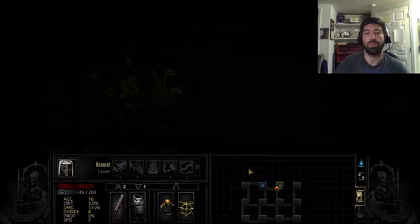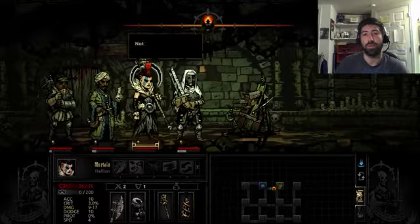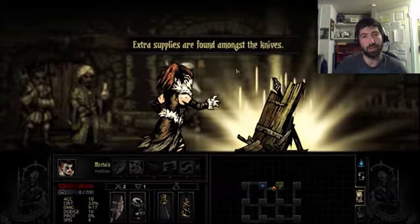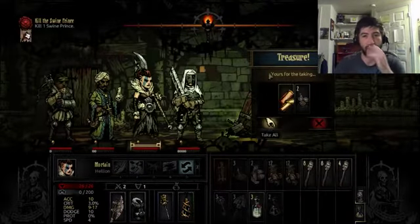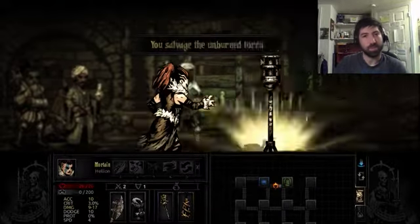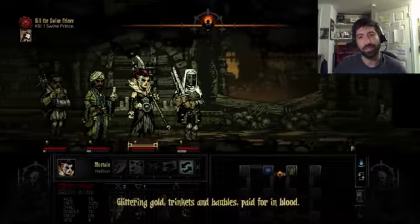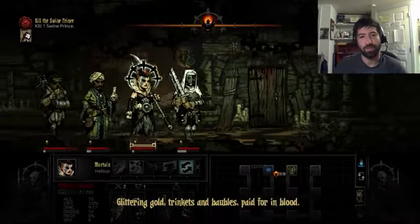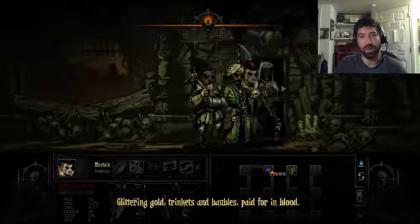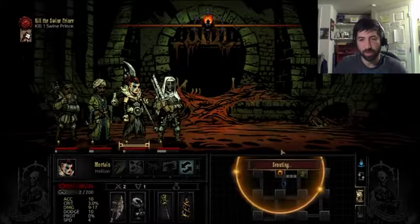So the boss is going to be in this corner. Extra supplies are found among the knives. Go ahead and take that torch. What could go wrong? Let's go. We've got a compulsive Mortain here right off the bat. No battle — we've got a scouting proc, which is great. And a secret door. Excellent.